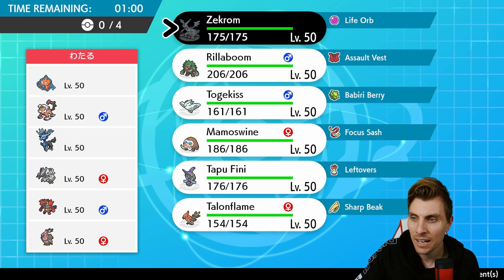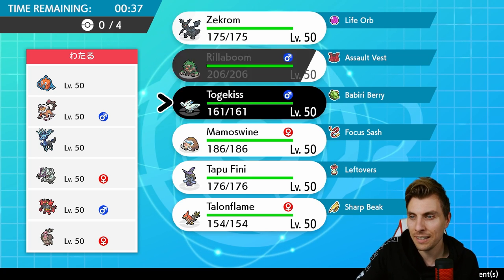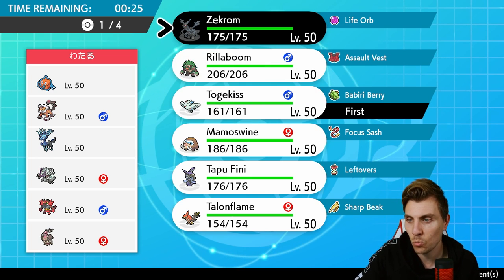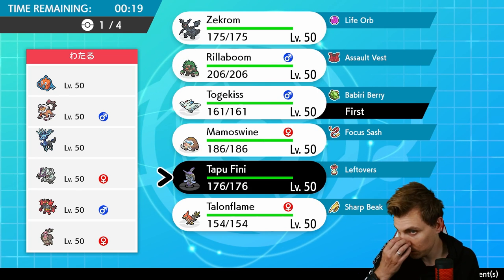What are we looking at here? The Xerneas main support is going to come from fake out from Incineroar. There's no dedicated redirection here. There's Tailwind potentially from Mandibuzz that can cause us a few issues. Rotom-Wash isn't really a huge issue because we've got Rillaboom. Zekrom we're going to be a little bit careful with. Our own Talonflame helps us out a lot. We just don't want to allow Xerneas to get set up — that's the big thing.